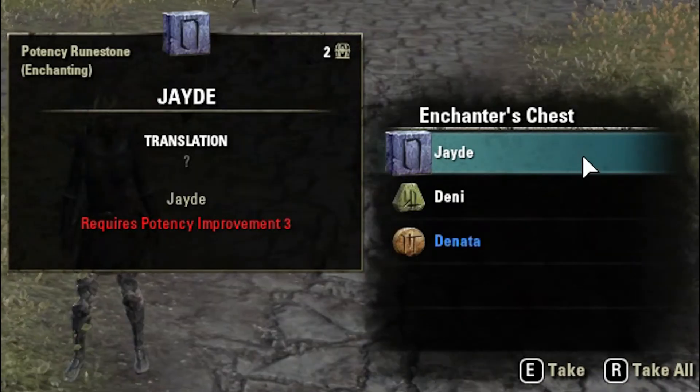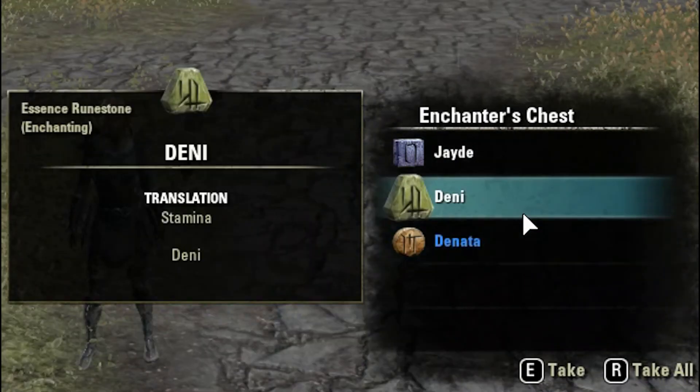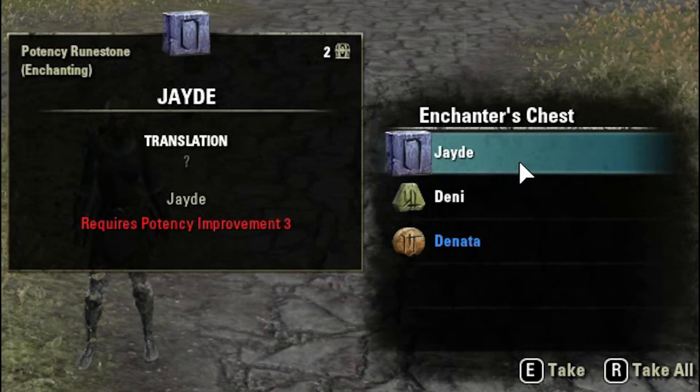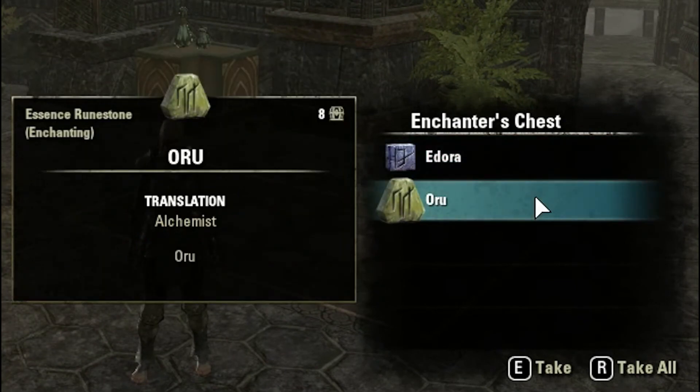Here's the full inventory recap: one Jejora, two Tar, one Tadere, one Ode, one Denata, one Deni, one Jede, two Adora, one Oru, one Jaira, one Demina, one Jejota, one Rakude, and one Jad.